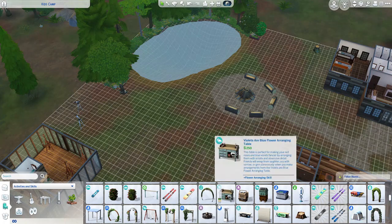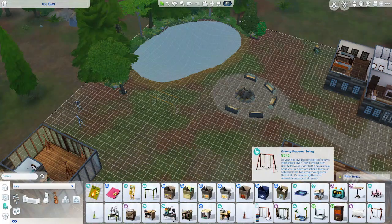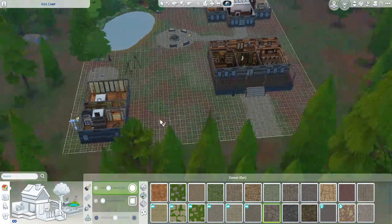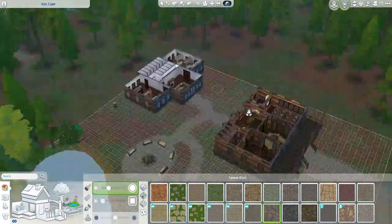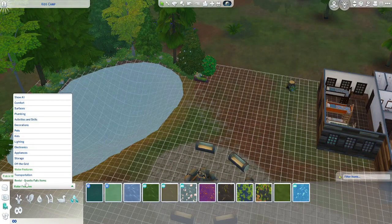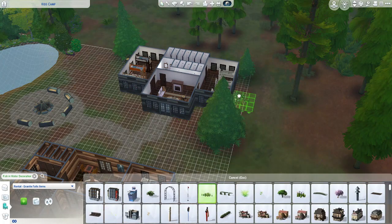I also put in a few things from Cottage Living just to kind of create that fun little nature addition to this. There's a little bit of a playground — it's hard to see the monkey bars but they're there. Eventually I do terrain paint in that area so you can see things a little better. I did not record myself doing most of the landscaping, so you'll see all of that in the final build as well.